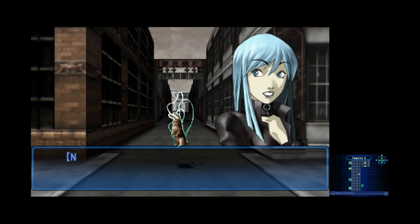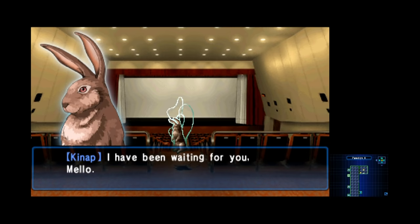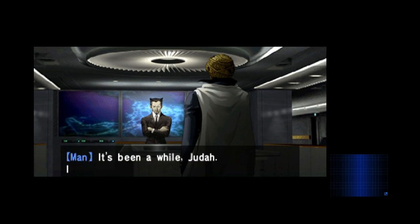Back out on the street, we run into a floating rabbit — it's Kenap again. He seems to know Nemissa but won't explain anything further. He invites us back to the theater for our second vision quest. This game flips up the gimmicks and action quite a bit, so things don't have much time to stagnate before you're doing something totally different. The next vision quest puts us into the role of Judah, a dark summoner.